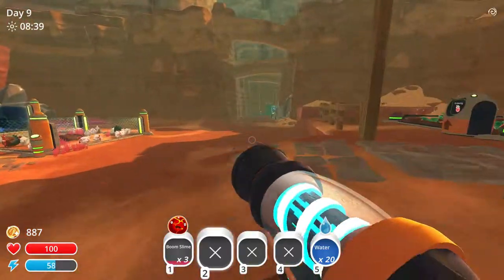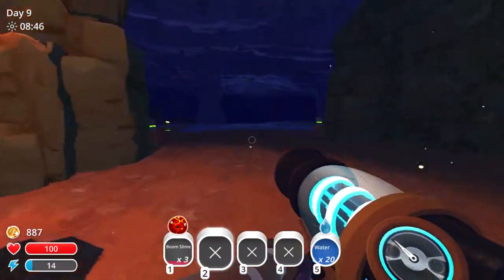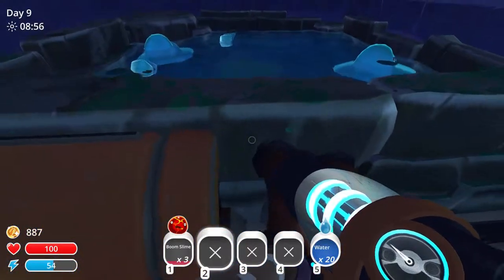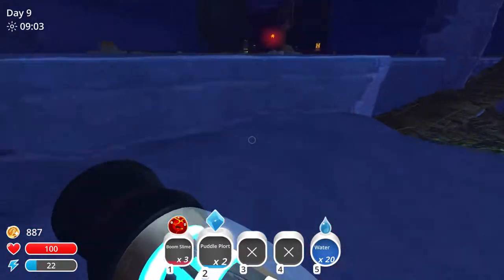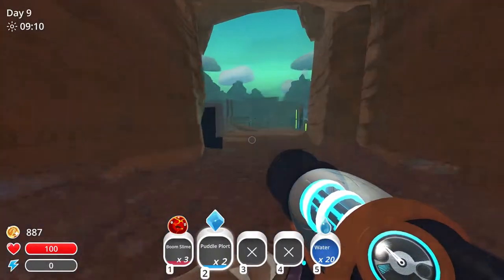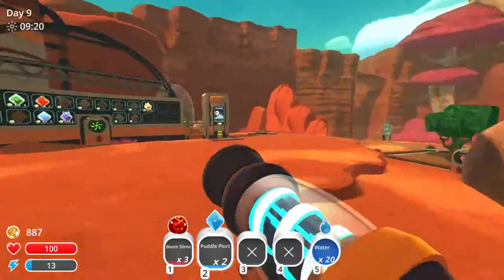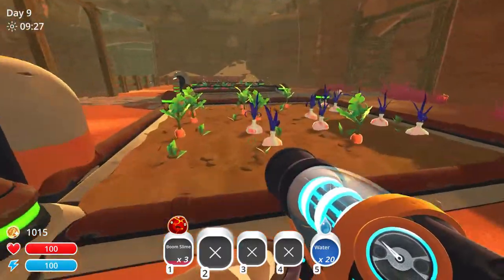We also have a cave in here which I think will be a pretty good place for the radioactive slimes to be. They actually left some puddle plots — nice, we can actually sell those, they are kind of good in terms of pricing. So we'll sell those. I think we'll go ahead and get some radioactive slimes. Those onions are the ones that those guys love, so that will be really good to get more of.